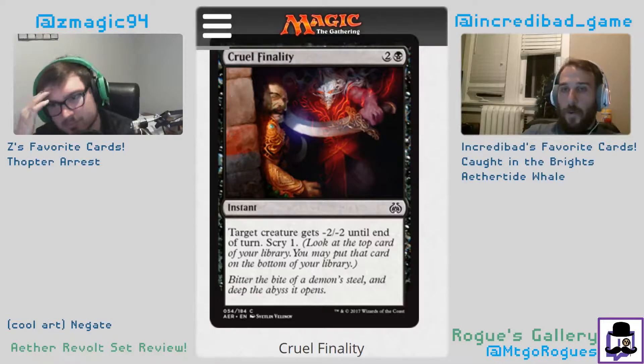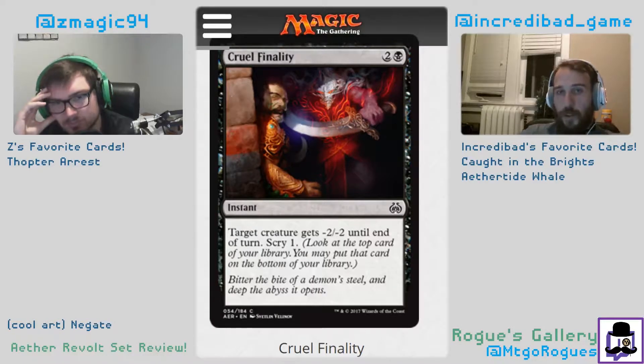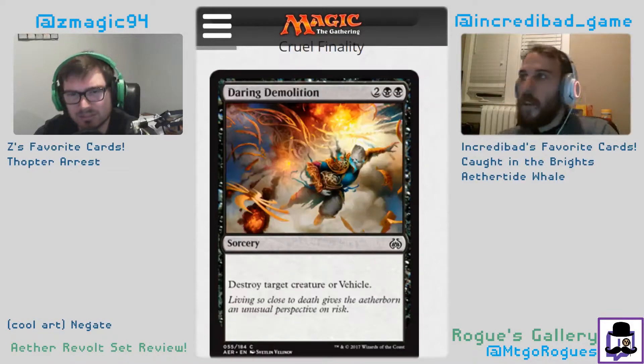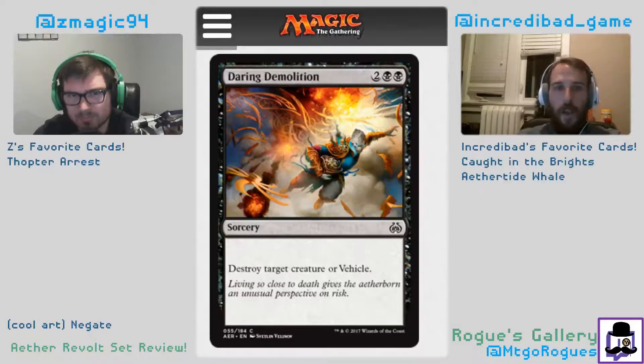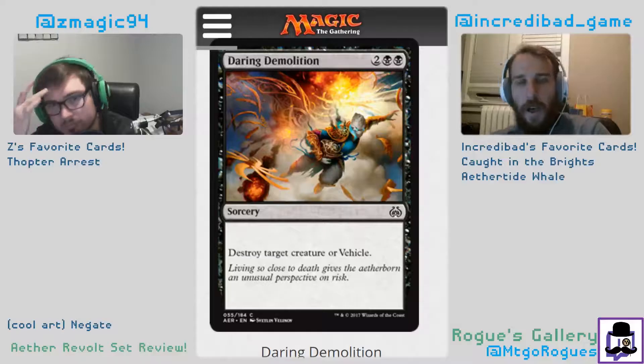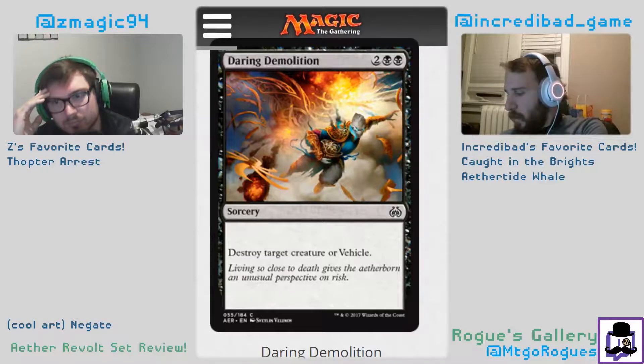Cruel Finality is awesome — anything with two power is super good, it can be used in combat to blow them out, and scrying one is super relevant. It's also an instant, which is great. I would say this is a three — it's an expensive Disfigure but it's good for limited. It's fine.